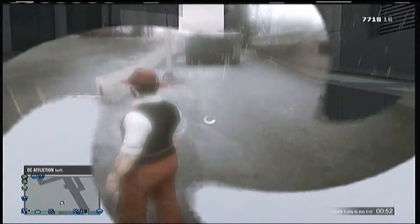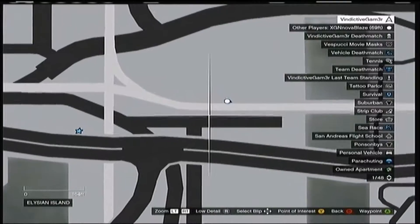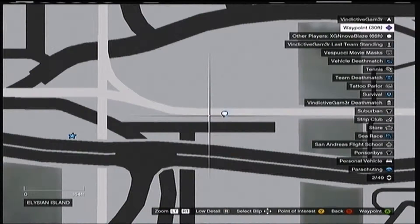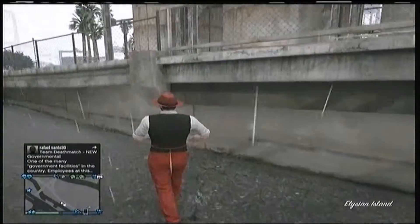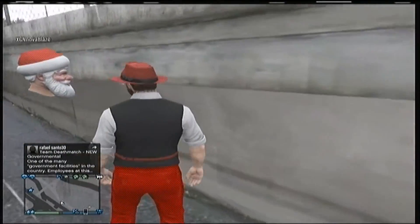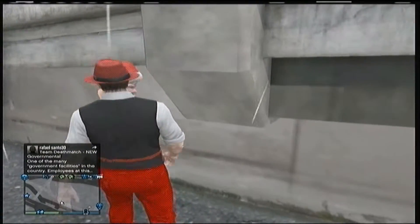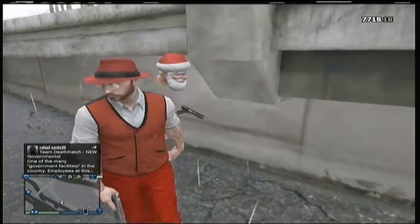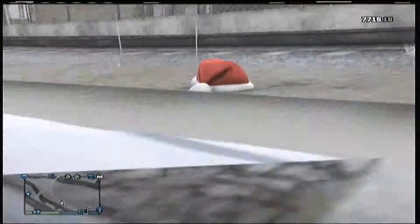The next one is more towards the docks area. It's kind of under a train track. You basically come over here and just walk towards it — it may take a little bit to find, but it's right next to this wall. My friend was in the way so you couldn't really see it, but you walk right there and you're in it.